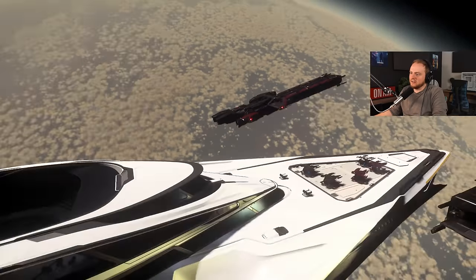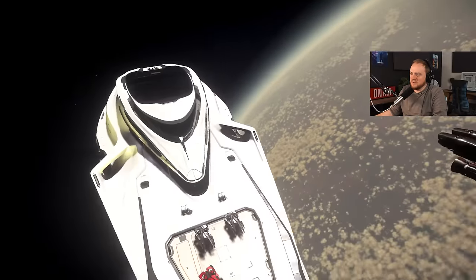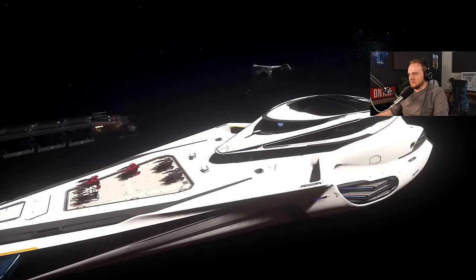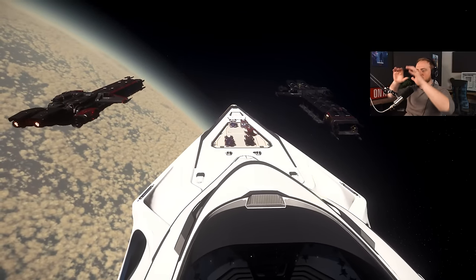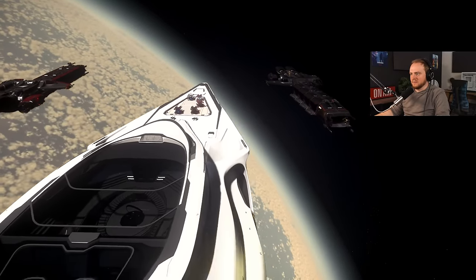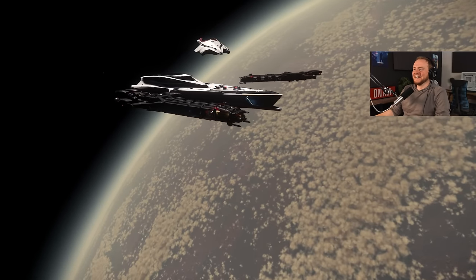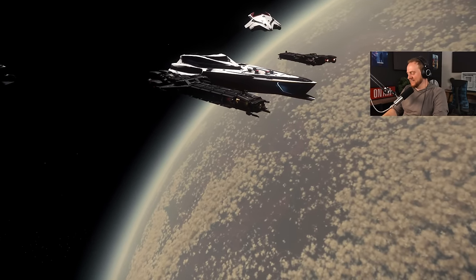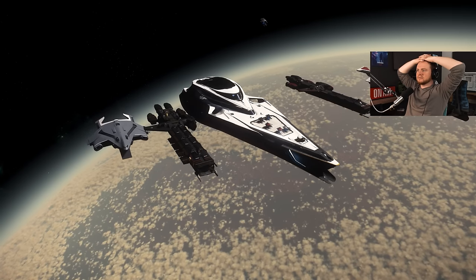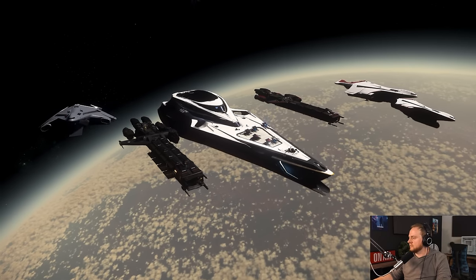How about this — whoever's in the C2s... there's two C2s? Oh my word, can we get the two C2s, the two Caterpillars, and then the 890 Jump in the middle? Although we should probably have the hangar door open for this screenshot. Are you wanting me to invert and face the other way? I want us all lined up in like some kind of fleet formation — we're gonna have the ramps open for this. It's probably better if I just turn around since you guys are both already lined up. Oh, now they're both slipping — we're dancing!